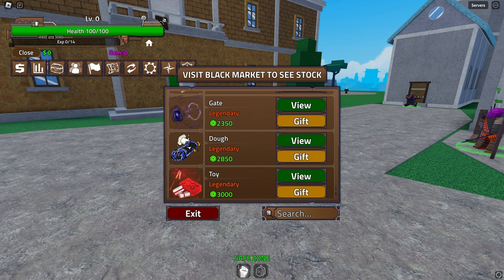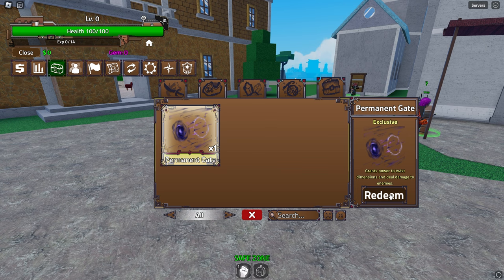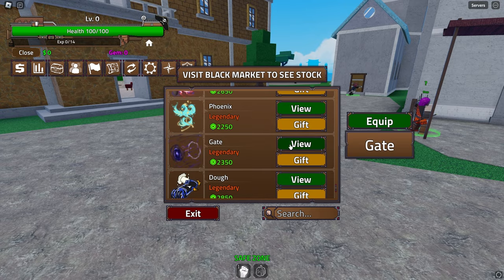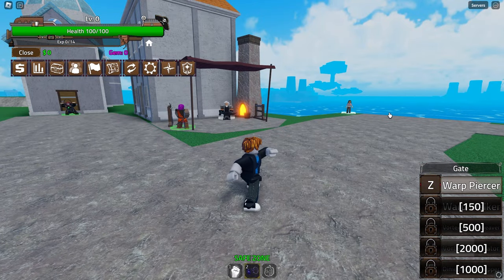First I have to buy keys, so I'm going to gift it over from my other account. There we go - we gifted ourselves Gate, which is perfect. Let's click and check it out - let's confirm, redeem, and there we go. I have to go to the store and actually equip it from there - view and equip, there we go, we got Gate!